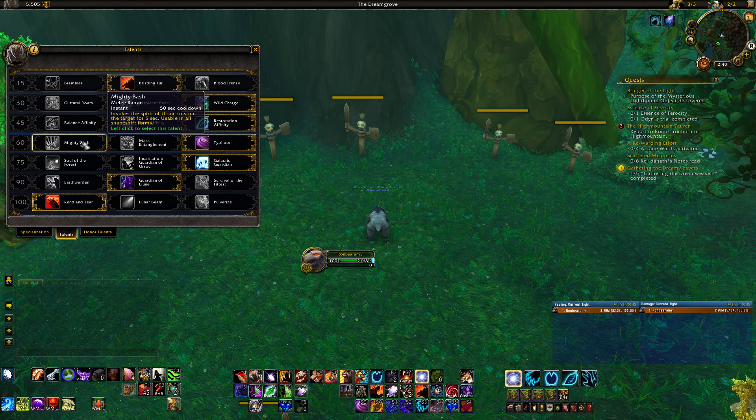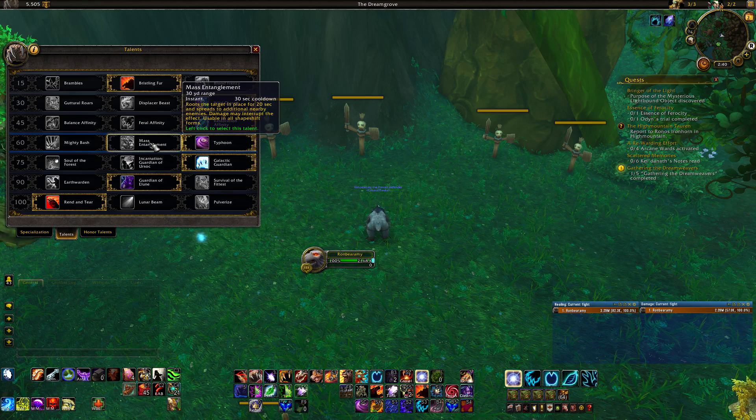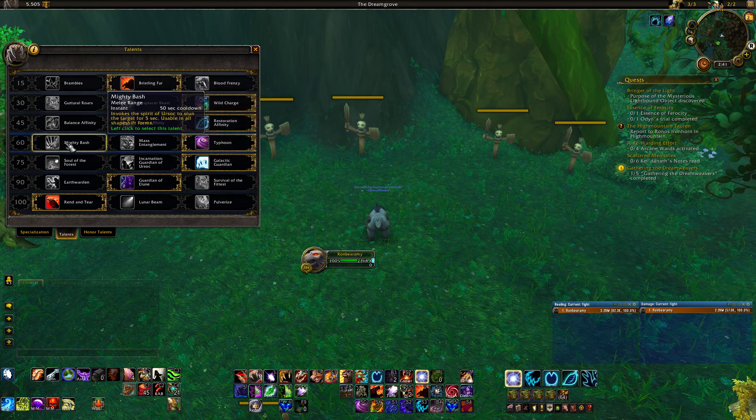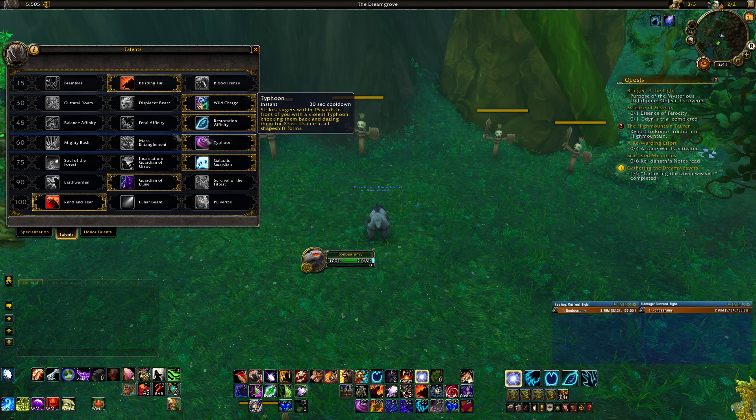Level 60 is all CC, so it's completely up to you — whatever your raid or group needs. Mighty Bash is a stun, Mass Entanglement is an AoE root, and Typhoon is a knockback in front of you. Just use whatever you like or whatever your group asks you to use.